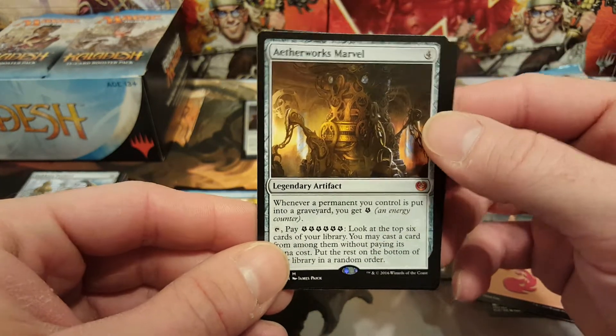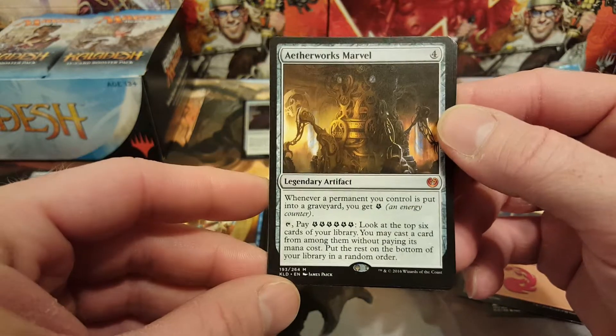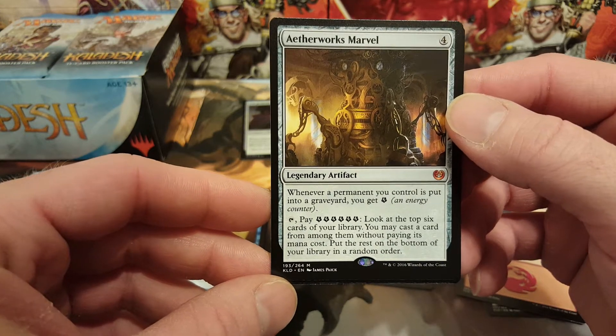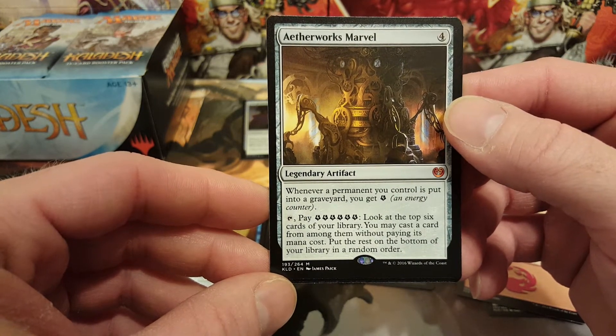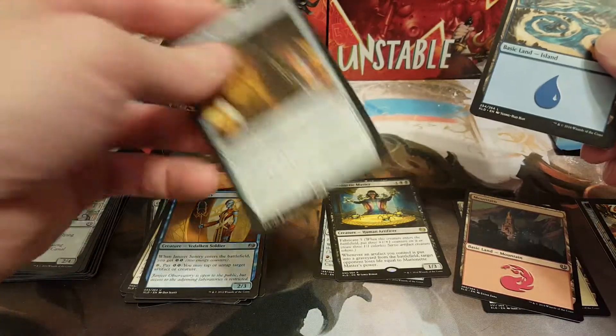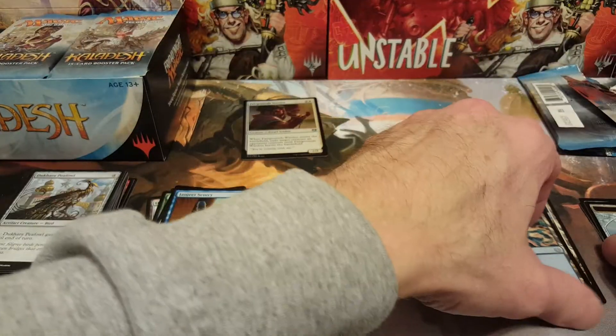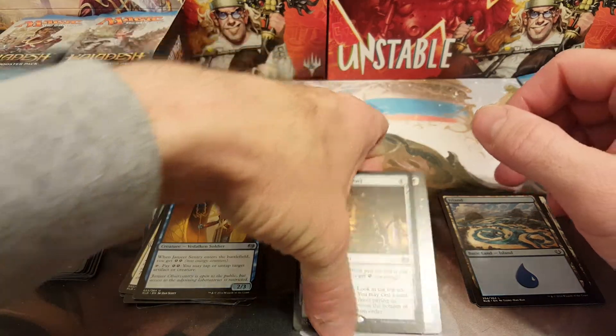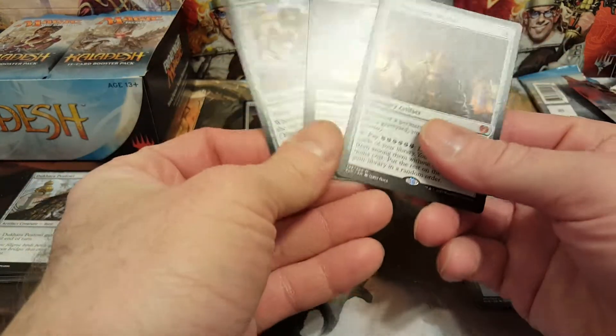So Aetherworks Marvel, if you guys don't know, got banned because it's pretty broken. Whenever a permanent you control is put into a graveyard you get an energy, and you can pay six energy to look at the top six cards of your library — you may cast a card from among them without paying its mana cost and put the rest on the bottom of your library in any order. The original thing people were breaking that card with was Emrakul basically — you'd Aetherworks Marvel it into play and take your opponent's turn on like turn three or four. It just won the game for you, so they banned it — good call, Wizards.